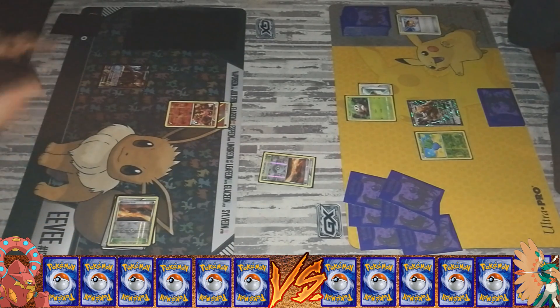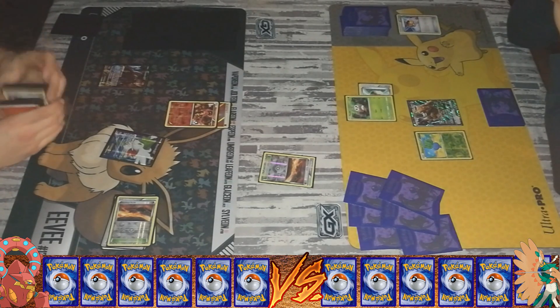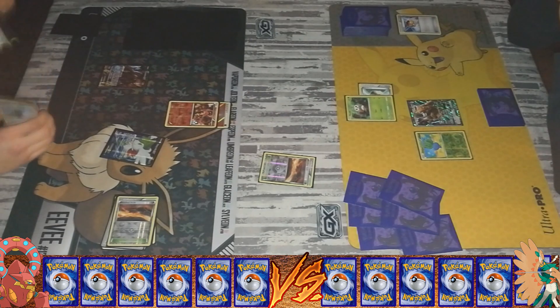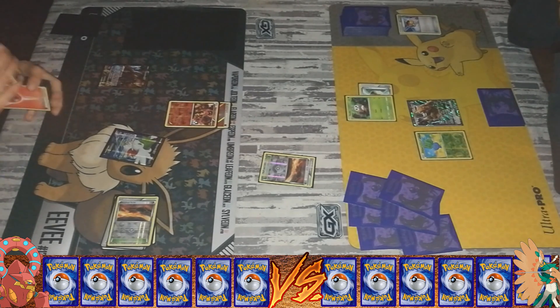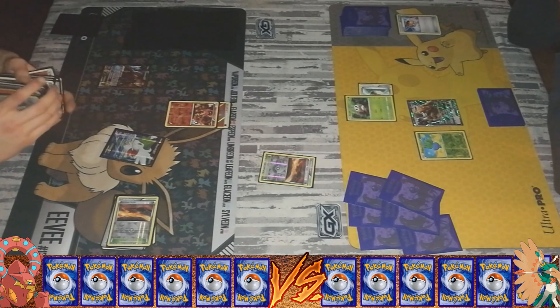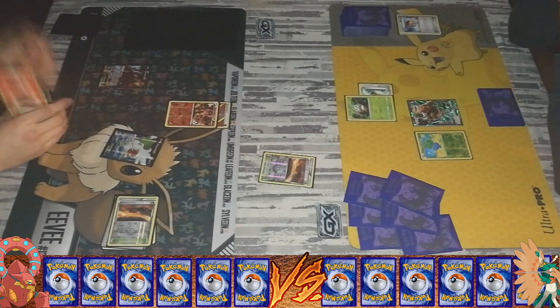A bunch of shenanigans went on here. He used the Supporter N to get out stuff. He also got out of the active position thanks to an Escape Rope, which actually plays out really well here, because I had two weak basics — Rowlet and others — on the bench. So he actually forced me to get one of them into the active position, and he's actually gonna get a one-shot on this turn.